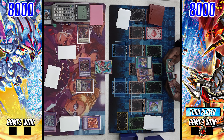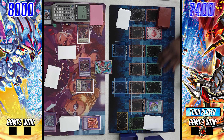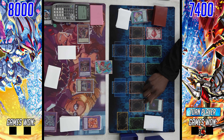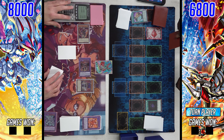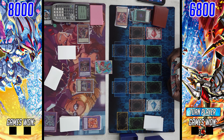Something wild happens on the right: we see Pot of Prosperity, banishing three, getting access to Albaz. Here's why we don't play Prosperity in the Allure variant — after you activate Prosperity you cannot draw cards for the rest of the turn, but we have Allure of Darkness coming down to draw two cards anyway. Apparently no one has read Pot of Prosperity in this game, so it is what it is.